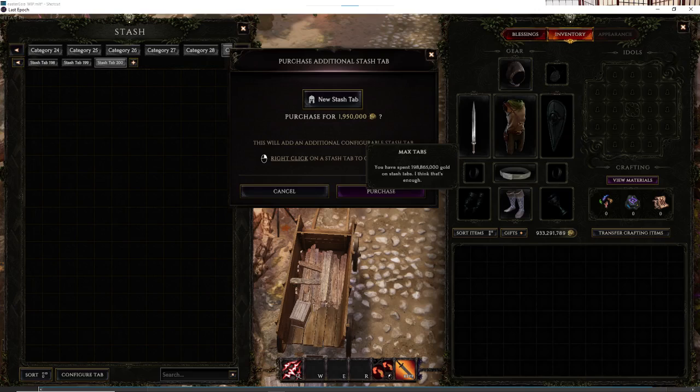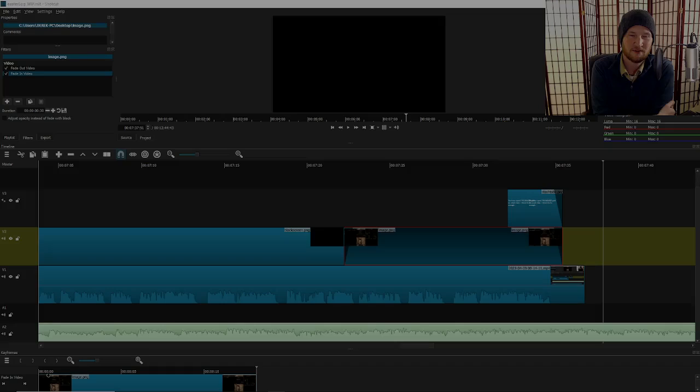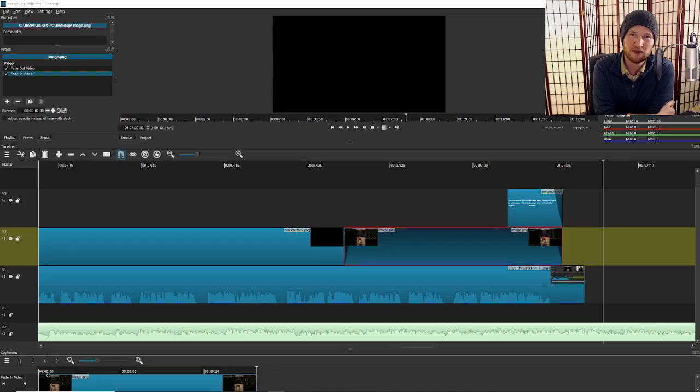So there you have it — those are my top 10 easter eggs in all of Last Epoch. And what would a video about easter eggs be without an easter egg of its own? So we have our top 10, but I'm actually including one more that I only found out today while making this video. You can spend approximately 200 million gold — if you have 200 million gold to buy your stash tabs, and there's a maximum of 200 stash tabs — and once you purchase that many, you do get a little pop-up saying that maybe you don't need 201 stash tabs.